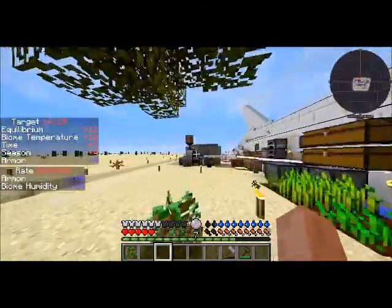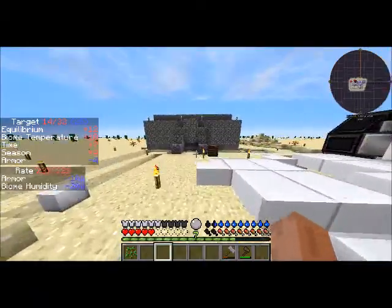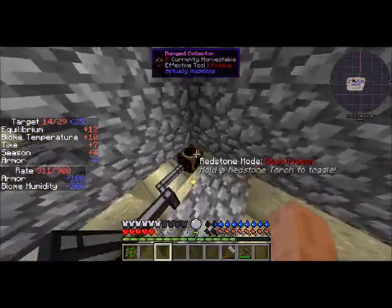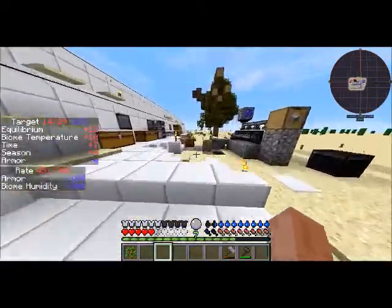I've made some progress. It turns out Endermen are too tall — they needed me to bump the ceiling up. But I did it. I got myself some Enderpearls, and as you can see, I've got a few more in there. We've got a range collector which is range collecting. You'll notice it has an empty blacklist, so it lets everything in.